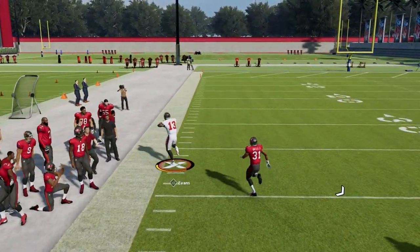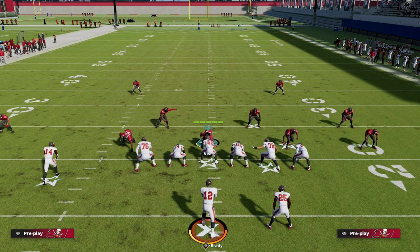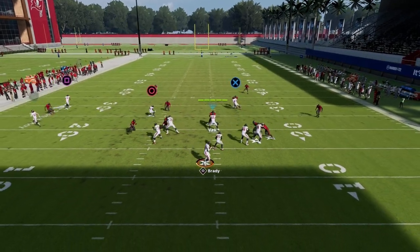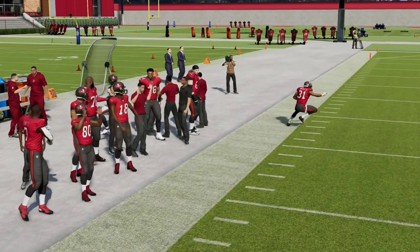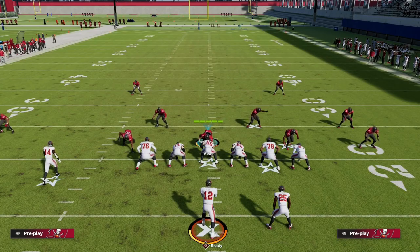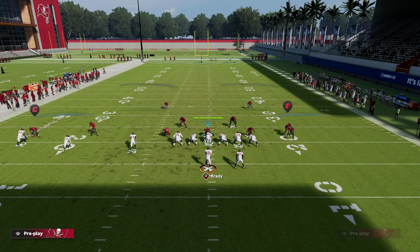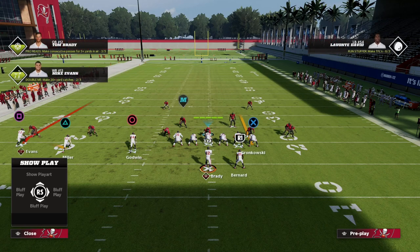Looking to the left side, our first read is the fade. There are two primary things they can do from a cover 2 perspective: the first is a soft squat and the second is a hard flat. You can see the opponent bites down, so we can throw the fade against this cover 2 blitz. We're past-leading that outside throw to get it away from the safety and over the top of that player.